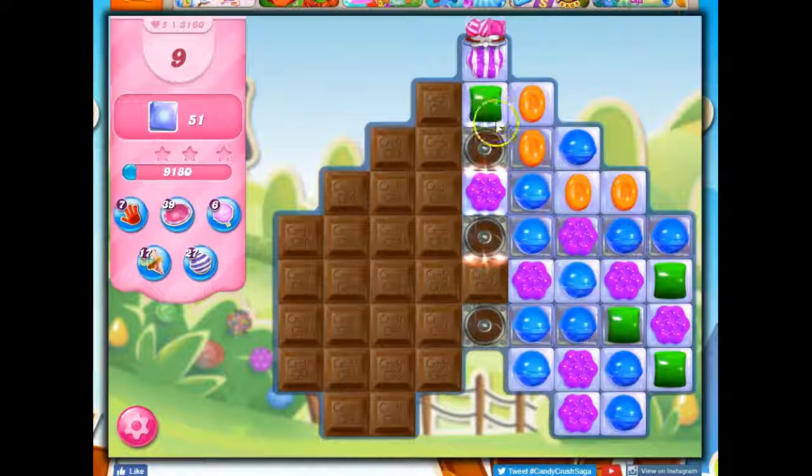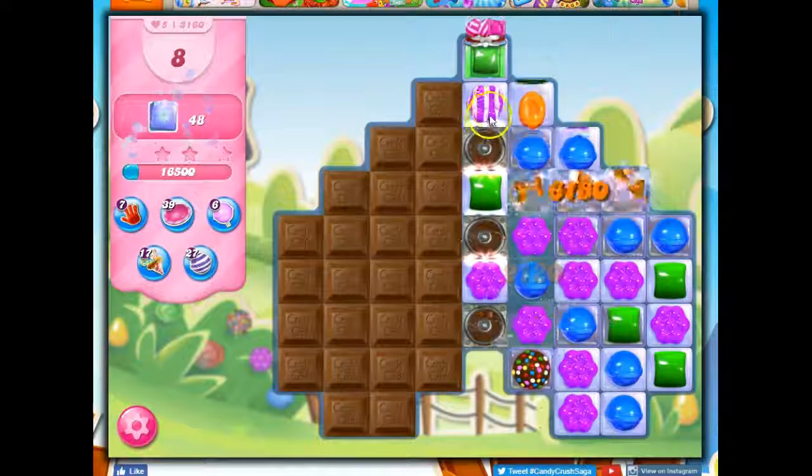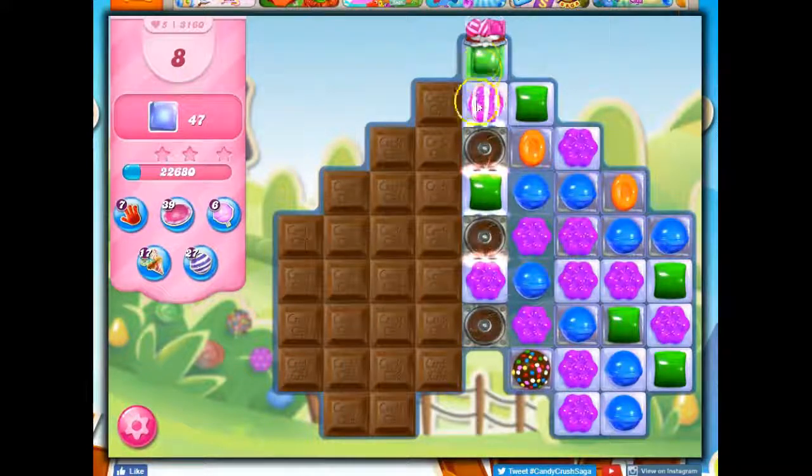Here we go — there's chocolate. Some came out right away, and I get a color bomb. Now I can set this off, which would take a swath of 3x3, or I can make another color bomb, or I could set up a special to combine with this color bomb.